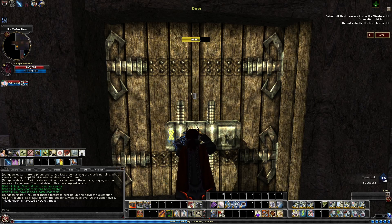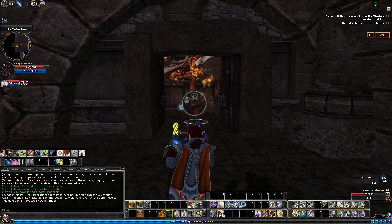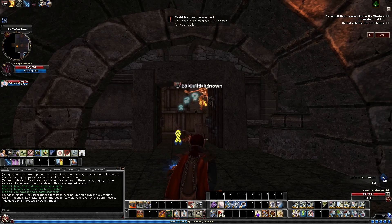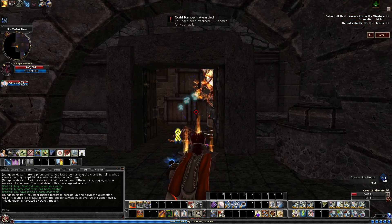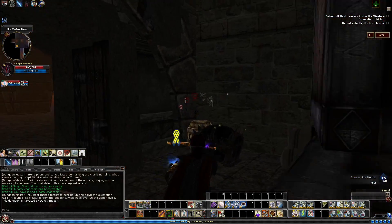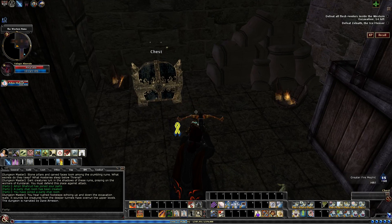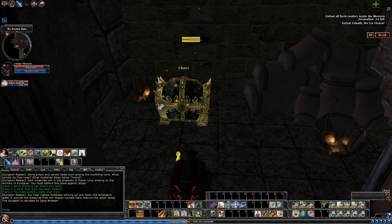This door is 100% optional. Inside are just some more mephits, as well as some breakables, and I do believe a loot chest. Yeah, there it is right there. And as you can see from some of the broken silhouettes, a couple of breakables — nothing too major.